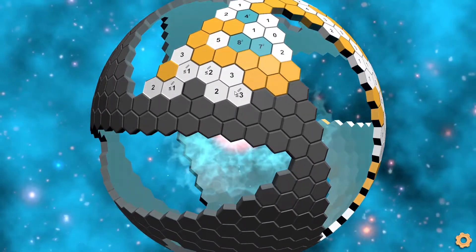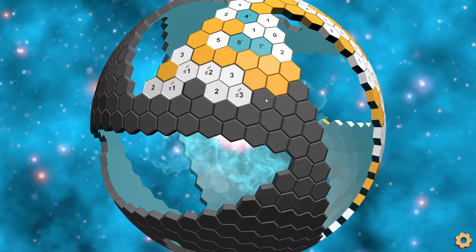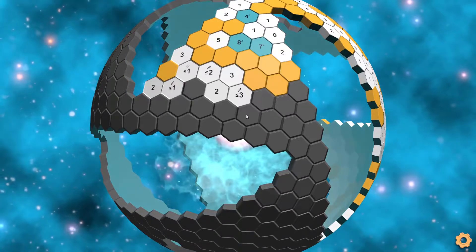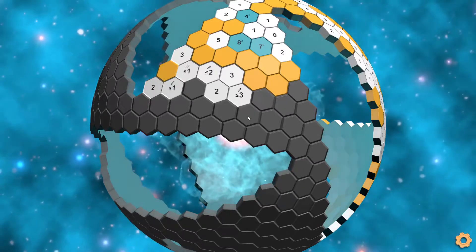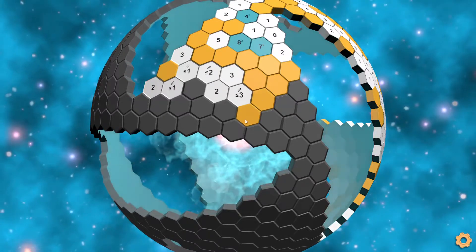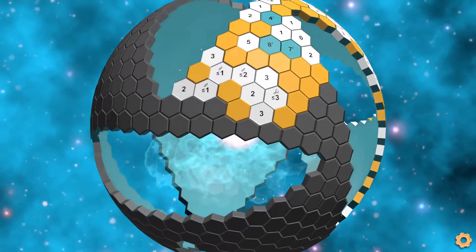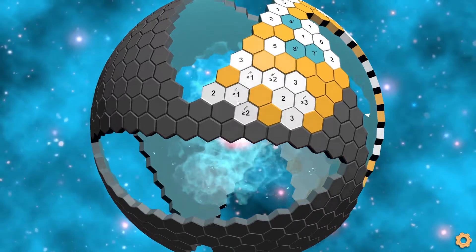Now here we have a max-three in four tiles, which means we always have to mark these two center tiles, because the only way to make a three-chain is to have these three tiles marked or these three tiles marked. If we disconnect either of these two center tiles, we can no longer make a three-chain for this max-three tile. So we mark these two, which gives us a three-chain, and we can disconnect this tile. We get the two here, and the max-one can't have a two-chain, so disconnect that tile.